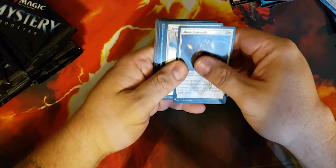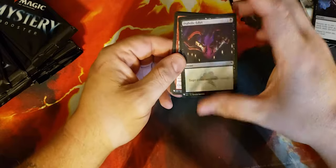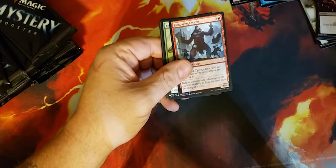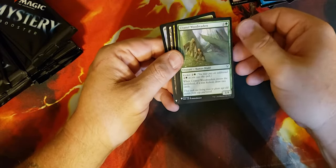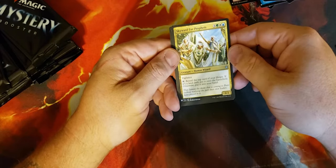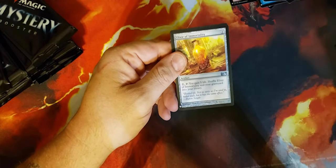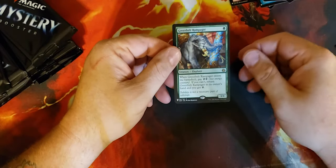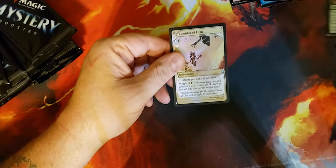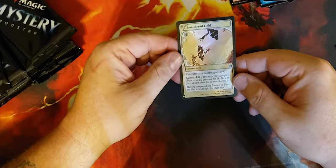Next pack: Abzan Runemark, Lightwalker, Displace, Academy Journeyman, Macabre Waltz, Diabolic Edict, Barrage of Boulders, Rampaging Cyclops, Yavimaya Elder — not bad commander card. Sentinel, Woodreaders, Skyward Eye Prophets — haven't seen that one in a while — Evolving Wilds, Elixir of Immortality, Greenbelt Rampager. And remember, this was pretty big back when it was in standard. Lumbering Falls — creatures you control get plus zero plus one, enchantment for two mana, morph for two.